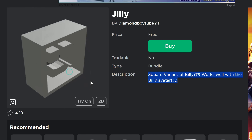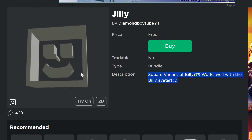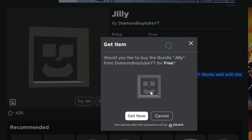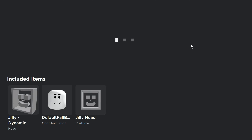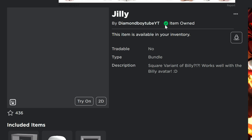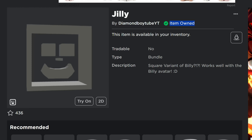We'll probably end up getting all sorts of shapes that are gonna go really great with Billy. So this is the first one — these are free. You can click on buy now, then get now, and then continue. Then you will have that in your inventory for free. Good job Diamond Boy on that one.